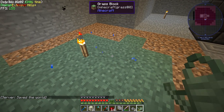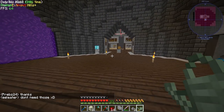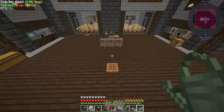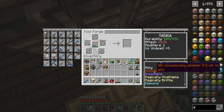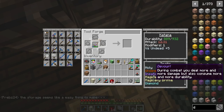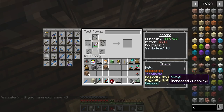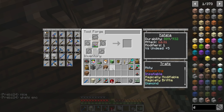Chat asks about the tool forge for the demonic ingots - do they have whispering traits? Let me check: 'whispering - will occasionally whisper its will to you.' It deals bonus damage to undead enemies. 'Insatiable - during combat, deal more and more damage but also consume more and more durability.' So as you attack more it gets more powerful but also breaks faster. And then we've got magically modified and 'magically brittle - random chance of breaking when it takes damage, can break unbreakable tools.'